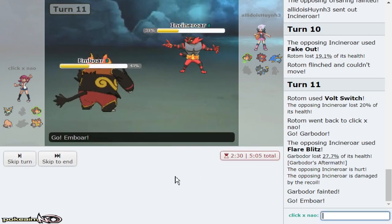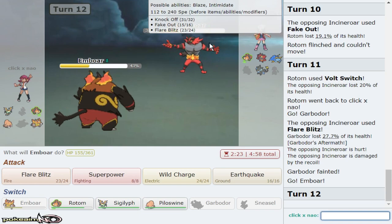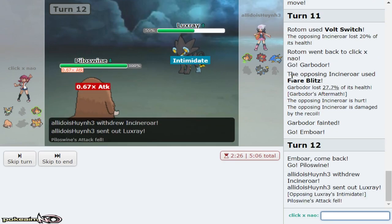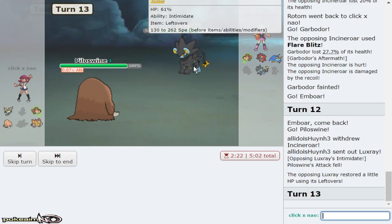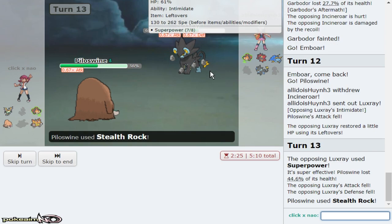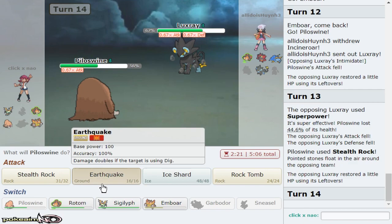Then go into Emboar and click Sewer Power. I should sack Luxray — I'm gonna double out to Palpitoad expecting that. I want rocks up — you should always sack Luxray here. I need rocks up to ensure Incineroar only has one more switch and can't Fake Out support versus me. You don't do anything to me anyway. I don't mind taking that as long as I have Ice Shard for Rotom in the back, because I'm trying to win with my own Rotom. Earthquake as he goes Rotom Mow.